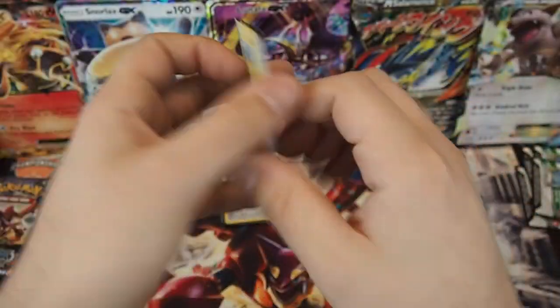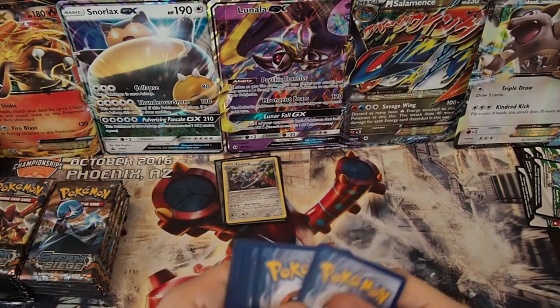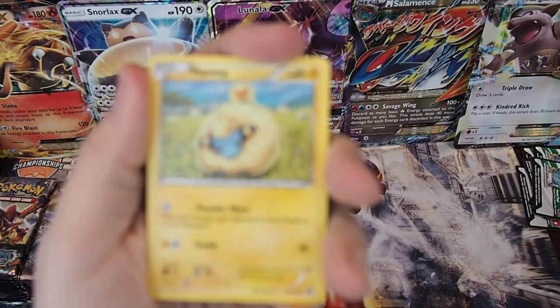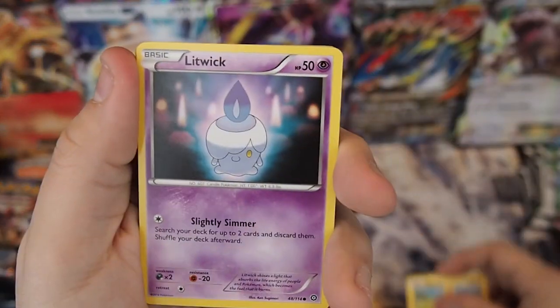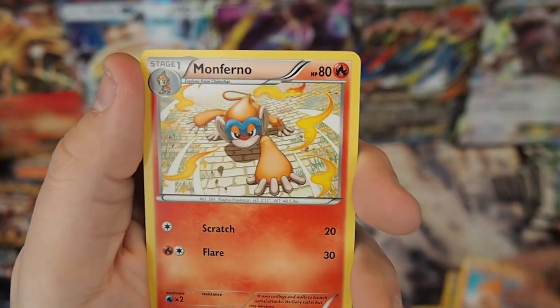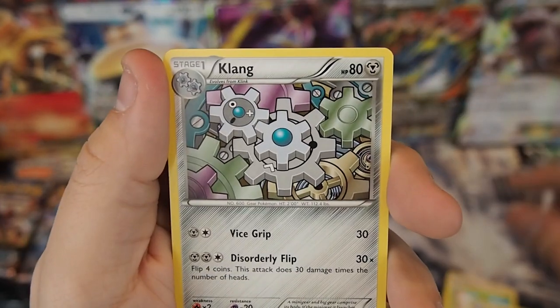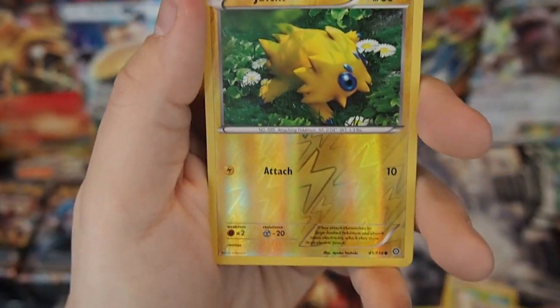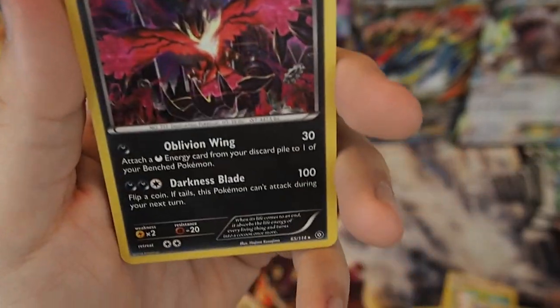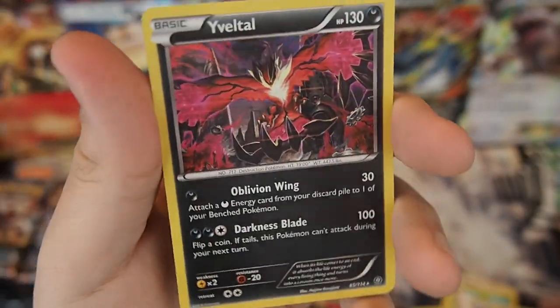Pack nine — let me give you guys a code card; let me know what you pull. We have Mareep, Litwick, Hoppip, Meowth, Chimchar, Monferno, Ninja Boy, Klang, Reverse Holo Joltik — still have PTSD every time I see this card — and another Yveltal, this time a Holo. Very cool.